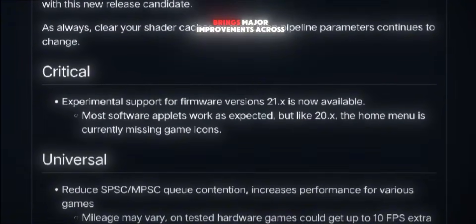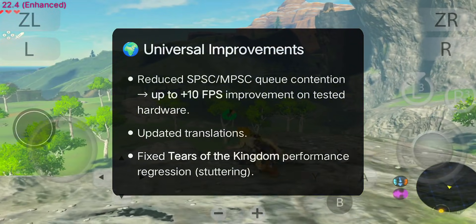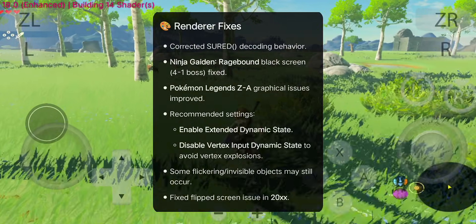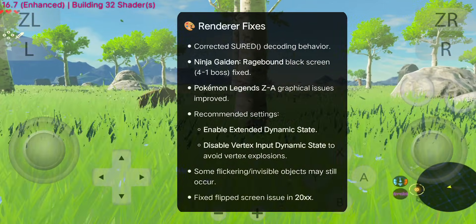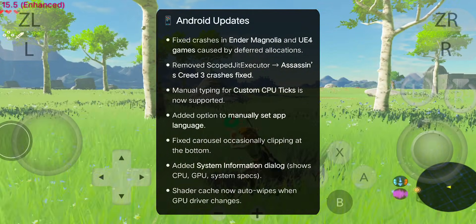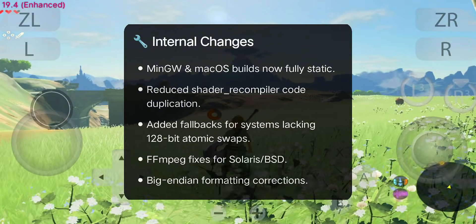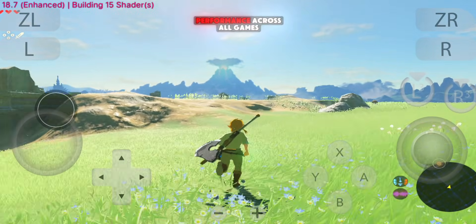Eden V4 RC3 brings major improvements across the board. Universal updates include smoother performance with up to 10 FPS boost, updated translations, and fixed stuttering in Tears of the Kingdom. Renderer fixes resolve black screens in Ninja Gaiden Ragebound, improve graphics in Pokemon Legends Z-Day, and fix the flip screen in 20XX. Android updates fix crashes in UE4 games and Assassin's Creed 3, allow manual CPU ticks and language changes, and add system info. Internal changes improve stability, reduce shader code duplication, and fix FFmpeg and formatting issues. Overall, RC3 delivers smoother performance across all games.